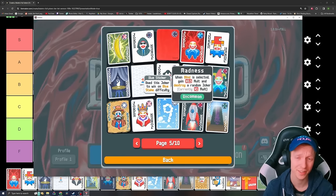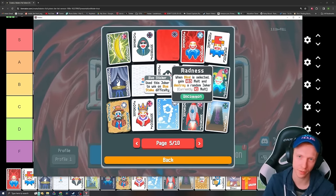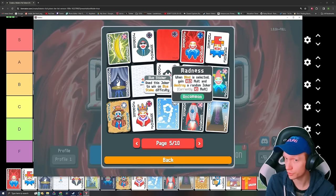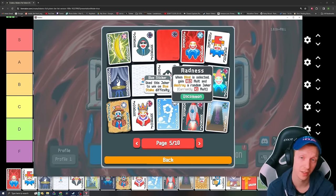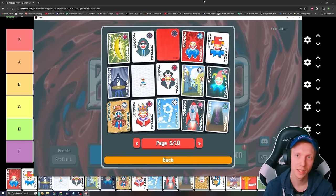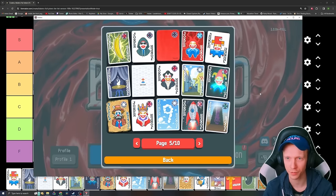Madness — when blind is selected, gain 0.5 multiplier and destroy a random Joker. It has more uses at the higher difficulties because you can run into eternal Jokers which cannot be destroyed. If you have a bunch of eternal Jokers, you can take Madness with no downside. At base difficulty you can have a run where you just have Madness and focus on tarot cards and celestial packs. But you just don't take it 95% of the time. I think that means it's a high F — everyone does their one Madness run and then puts it down forever.